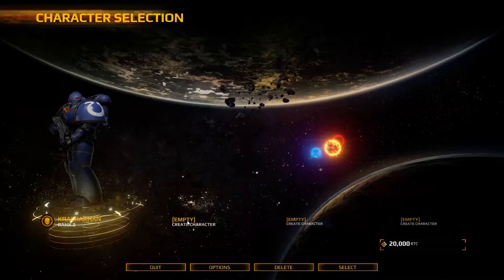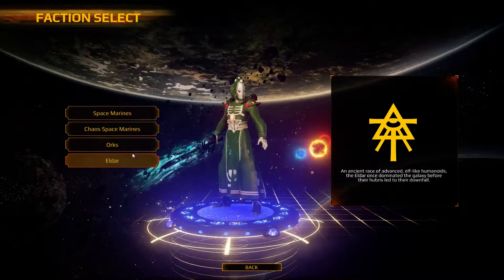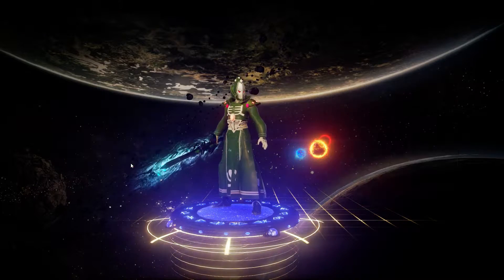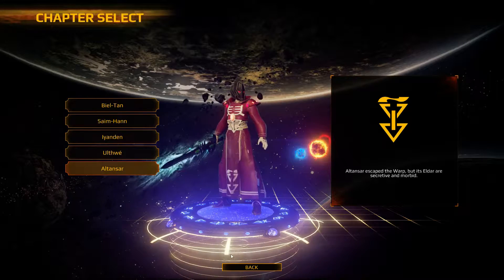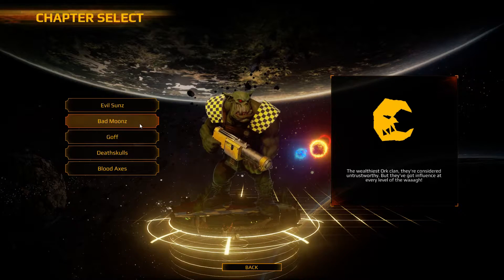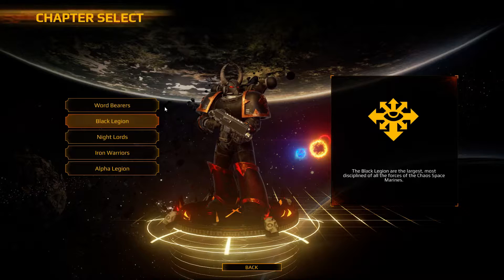You can create up to four characters of one of the four classes: Space Marines, Chaos Space Marines, Orcs, and Eldar. Within each, you can select a sub-faction, like a chapter of Space Marines, and that affects your armor coloration as well as the quotes that you say in battle. Since filming this part of the video, I've created characters of each faction and found that they each play differently and have different weapons available to them. They also each level up separately and gain requisition points to buy new gear separately.